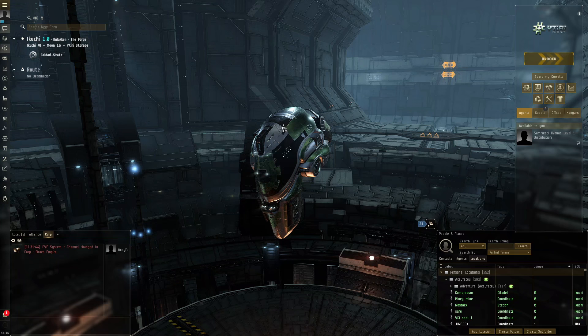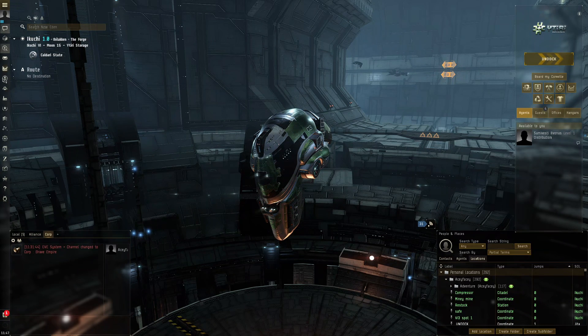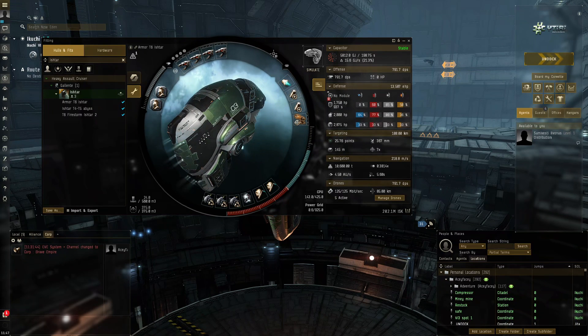Hello everybody, my name is Aceface. We're going to be trying an Ishtar fit for T6 abyss - this is actually an armor Ishtar. It's very common that people use a shield Ishtar for abyss because it's really easy to get a good HP per second going with shield boosters, since the extra large shield boosters are just so OP - you get such good HP per second using them in the mid slots.